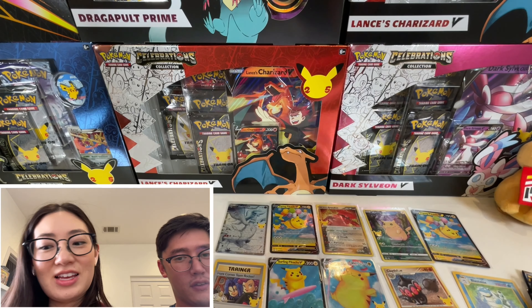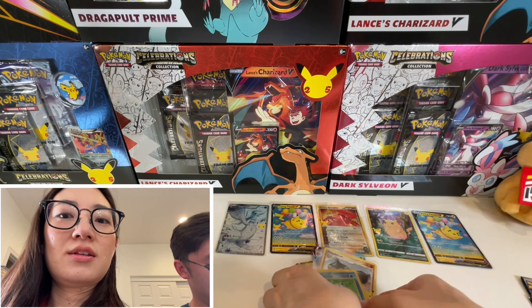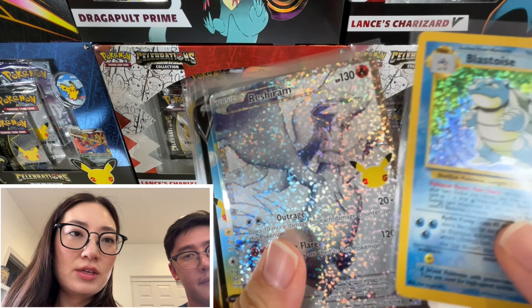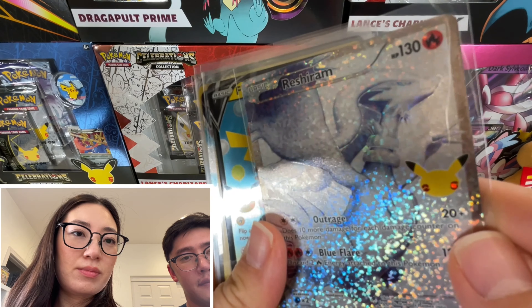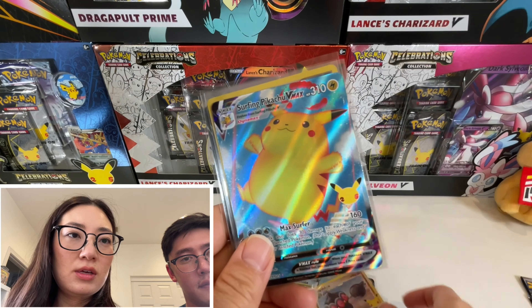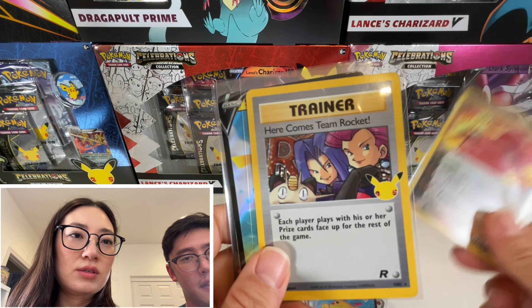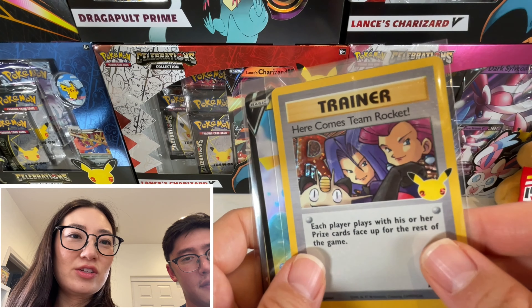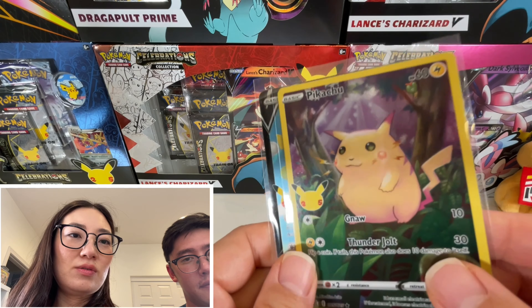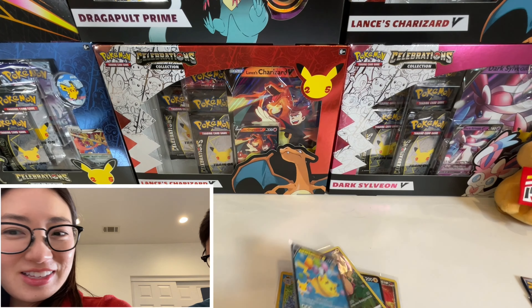All right, there it is. Go ahead and show all the cards that you pulled. Got Blastoise. Fresh Urem. Flying Pikachu V. Claydol. Surfing Pikachu V Max — fat boy. Groudon — the one we don't speak of. Here comes Team Rocket trainer card. Surfing Pikachu V. Little Pikachu. And Flying Pikachu V. Well, there you have it — that's what we got from ETB box number four.